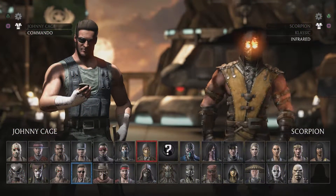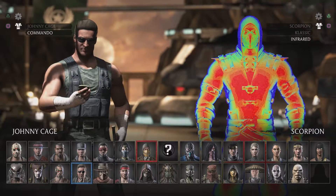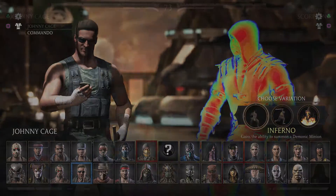With the Prey DLC, the first two skins are Commando Johnny Cage and Infrared Scorpion. These are the same characters they have been, of course, just reskinned with the Predator touch.